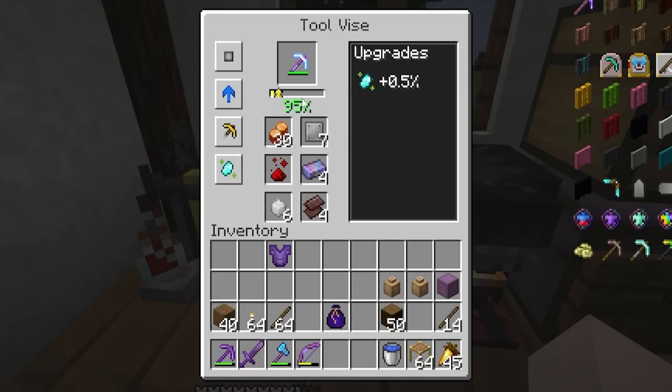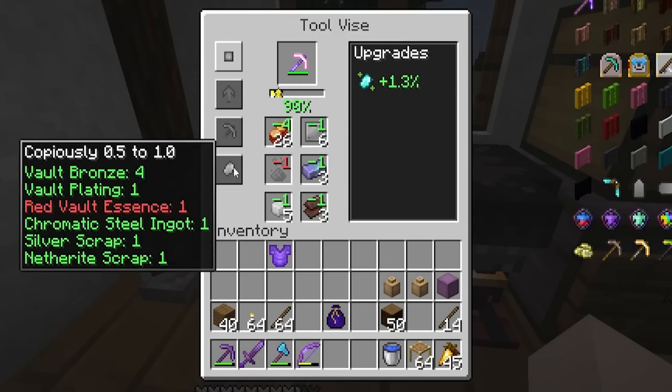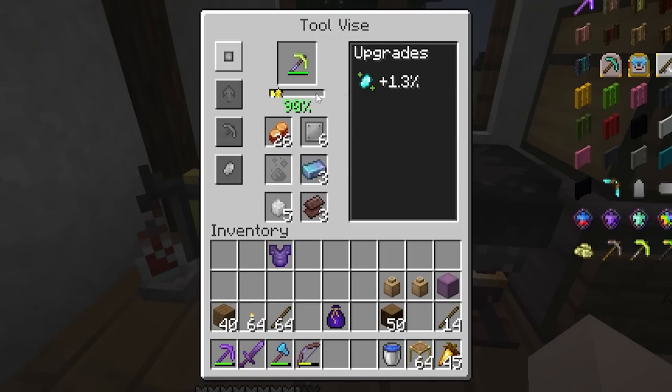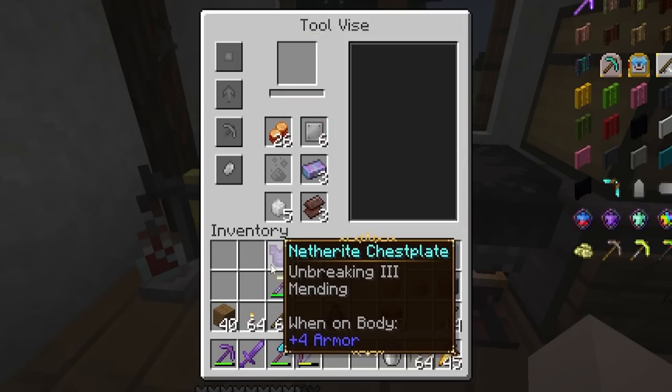We can go ahead and apply another — there's a 95% chance it won't break, but a 5% chance that it will break. Low chance, right? That was a decent roll. So we have a pickaxe with 1.3% Copiously.